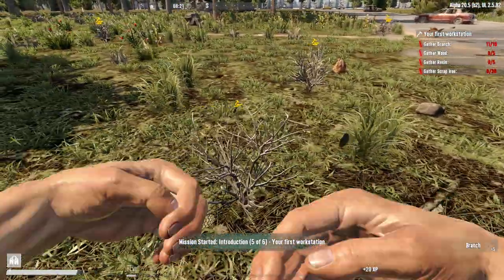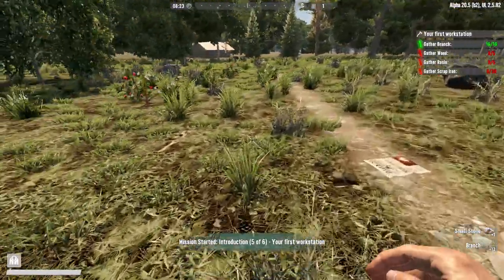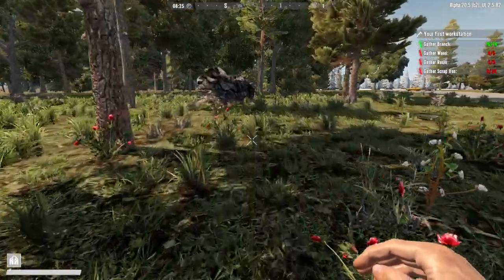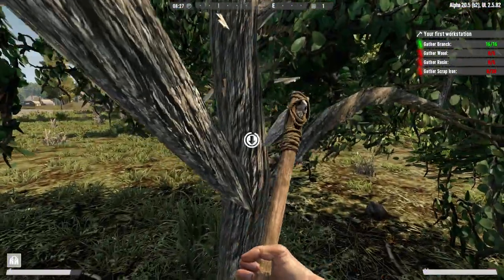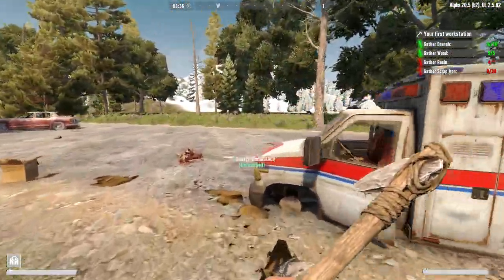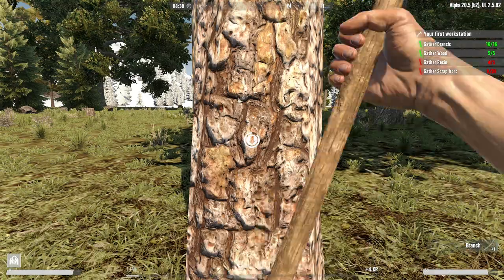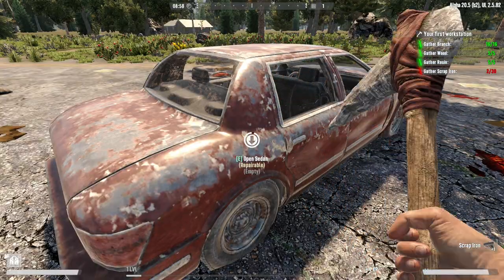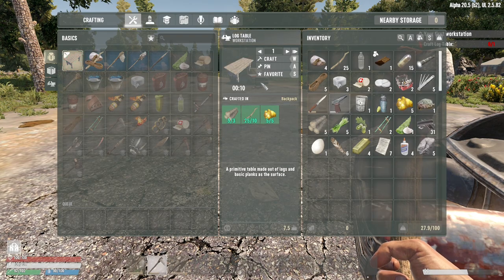The branches should be easy enough. I don't need any more stone. I already have the branches, now I gotta get the wood. Here's a smaller tree — this should be easier to take out. We need one more resin; I'll just smack this tree a couple of times to get some resin. There we go. Now I need scrap iron. Alright, we have enough stuff and now I need to craft a log table.